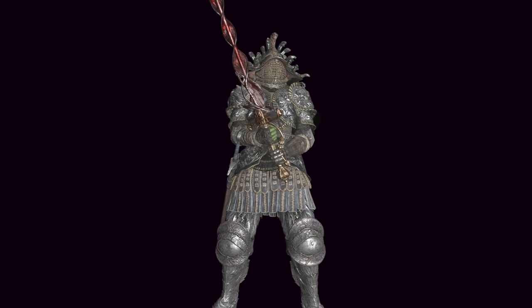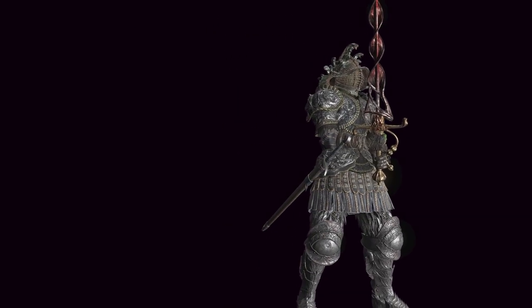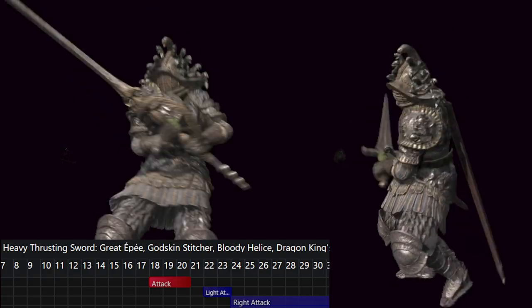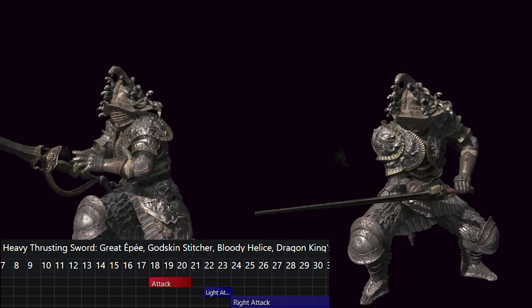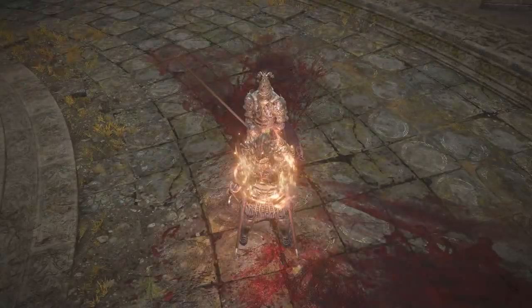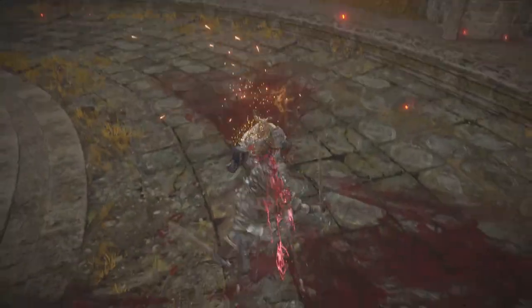The Heavy Thrusting Sword, or HTS, is a middling weapon with niche capabilities — poor standing R1 attacks, even worse crouch attacks, but incredible jumping and running attacks. For all intents and purposes, you should almost always be using the two-handed moveset, as a lot of the tech with the weapon requires it to be two-handed. This weapon doesn't do well in close quarters, due to having 18 startup frames on its R1, which is literally slower than a greatsword. The follow-up R1-2 is quite a bit faster at 15 frames, but remains slower than power stance straightswords.